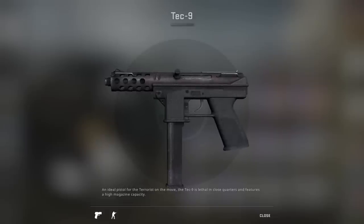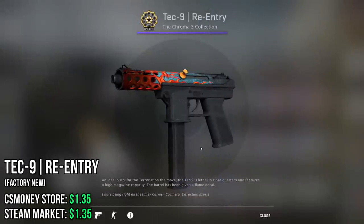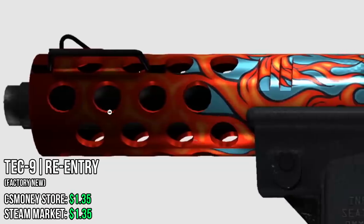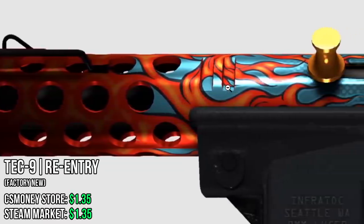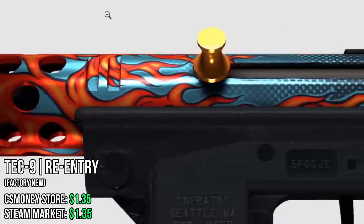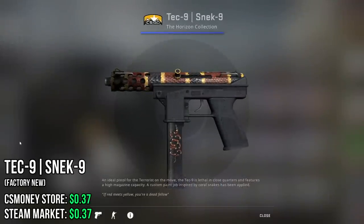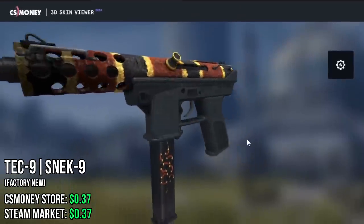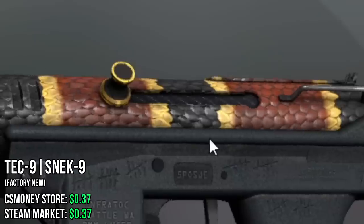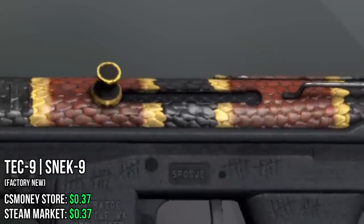Next up, the Tec-9. First skin I chose is the Re-Entry, which is basically a Blaze for the Tec-9 but super cheap. When I zoom in, I just really like the detail and the gradient from blue to black. The next Tec-9 is kind of stupid — it's the Snake-9. This is because it's basically a Gucci Tec-9. Look at the snake pattern, and I mean, it's Gucci!